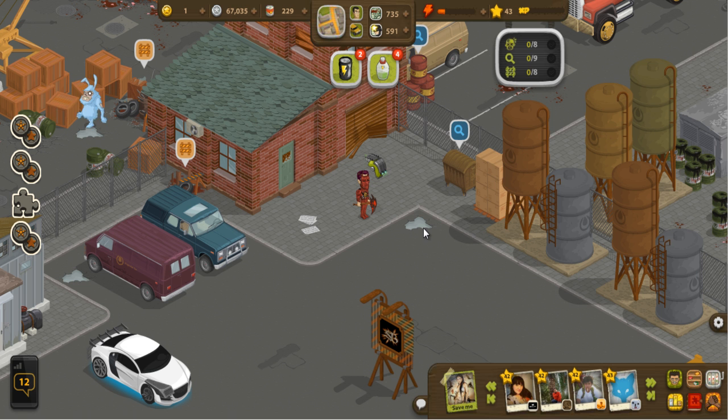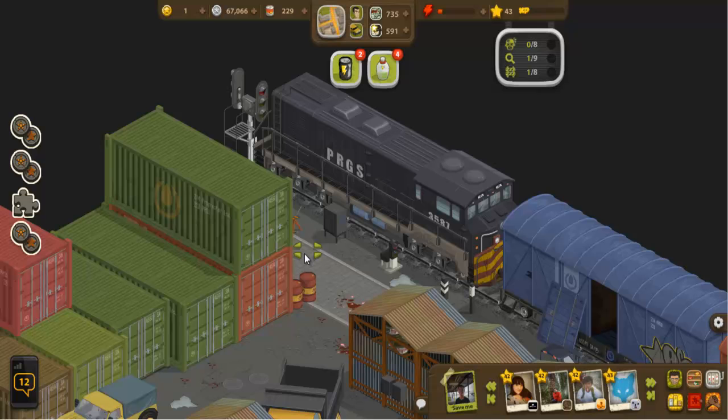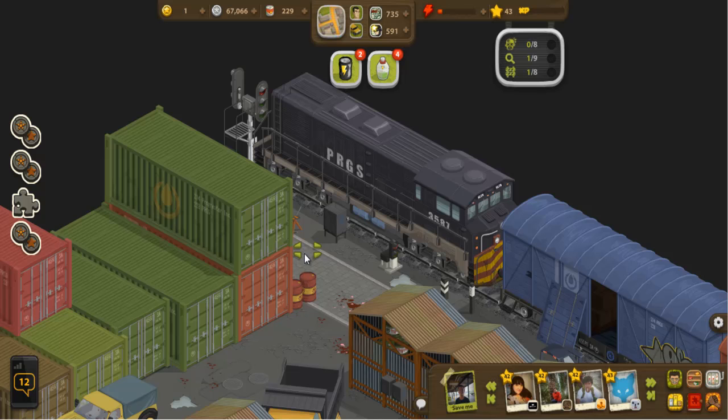I want to show off caches and barricades. With caches and barricades, you'll actually see a nice little icon above them to tell you where things are. This isn't always easy to see though — sometimes things can be hidden. There's just a slight little bit of a barricade over here, and the problem with this game is when something is hidden like this you may not notice it.